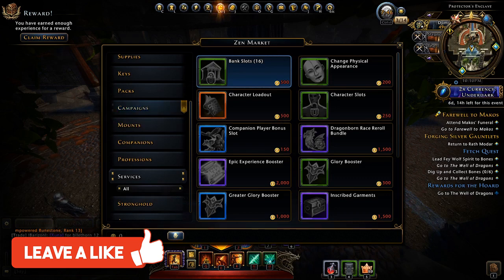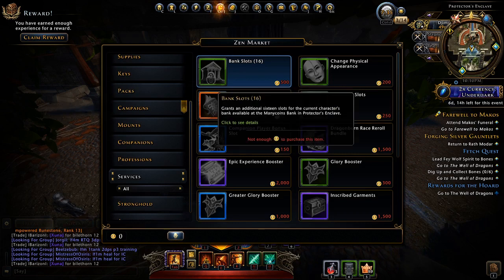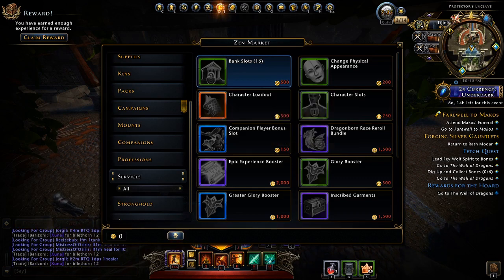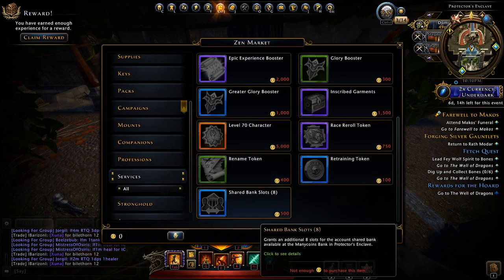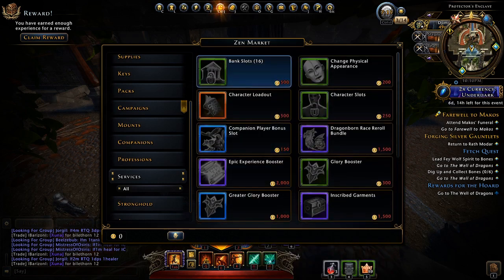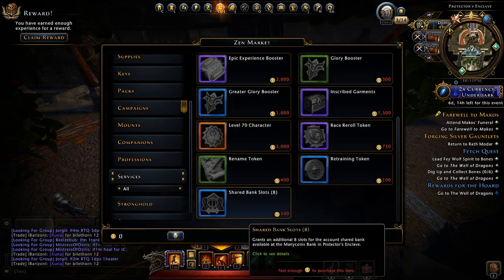Let's make our way over to Services. First up: bank space. Bank space in my opinion is very vital regardless of whether you are a single-player or a multi-toon player. You're going to need more space, and bank space is pretty clutch, especially for items you want to save and accumulate over time, particularly around events.